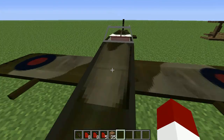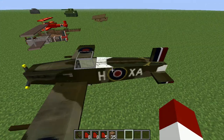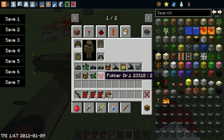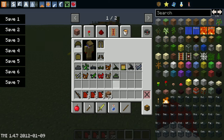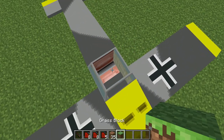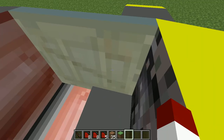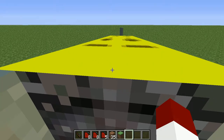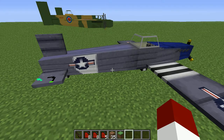I don't know what this is — you've got to let me know. I think that one's the Spitfire. Yeah, that's the Spitfire. That is a wooden biplane. This one is — who knows. I think that one's the Spitfire, and I think this is the Mustang.